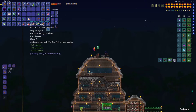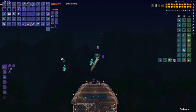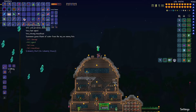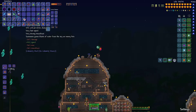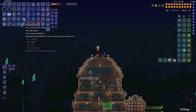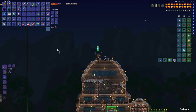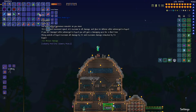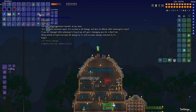We got the Masterful Siren Song, which is another magic weapon - it casts slow-moving treble clefts to confuse enemies. That's pretty cool. And what do we get? We got a miniature Grenade-tide - summons green blasts of water from the sky on enemy hits. That is wow - really small, and that's not good, that's horrible. And then we got Gunderson's Leviathan Ambergris - you leave behind poisonous seawater as you move, 75% increased movement speed, 10% increase to all damage, and plus 20% defense when submerged in liquid. If you are damaged while submerged in liquid you will gain a damaging aura for a short time. Being outside of liquid increases all damage by 5% and increases damage reduction by 5%. That's really good.